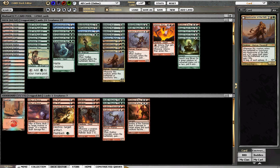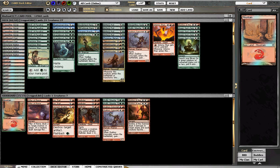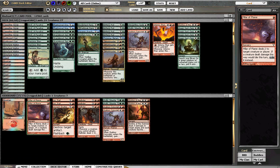I hate having a sideboard slot for land. I know sometimes you definitely want that extra land, and I know the pros and people who are better deck builders than me have that spot delegated for that, so I wouldn't really mess with it. But I would definitely put in the Mountain over a Forest if I was playing more red spells.